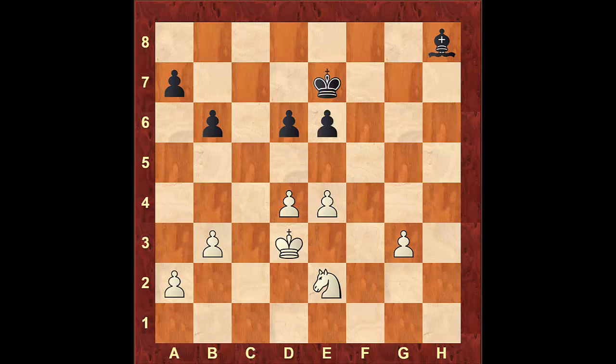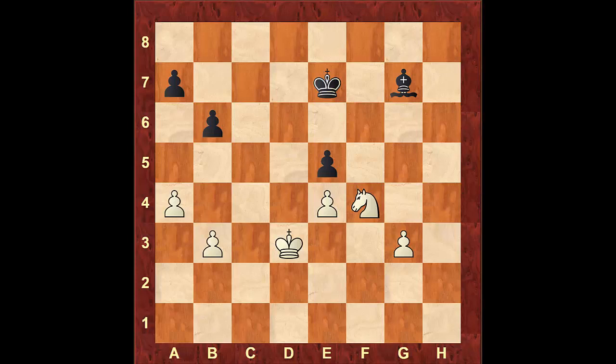After bishop takes e6, f takes e6, knight to f4 — which threatens knight to g6 check — also ties the enemy king to the defense of e6. The game continued with bishop to g7, a4, e5, d takes e5, d takes e5. If black takes the pawn with the bishop, after knight to g6, white will take the bishop and go into a winning pawn endgame. In the game, d takes e5 was played. After knight to d5, king to d6, and king to c4, black resigned. Getting rid of the opposite color bishop made the whole winning process smooth and worry free.